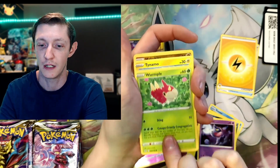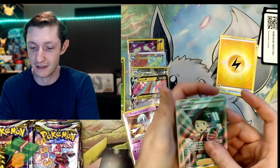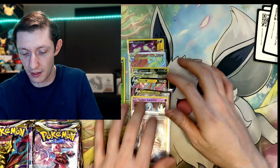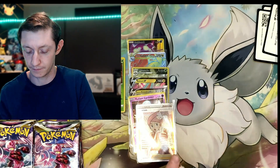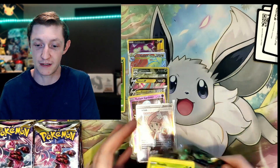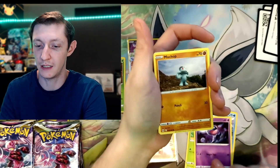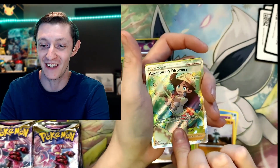I'll contact the seller — I won't release their name because I don't want to put any hate on them. Makuhita. And we got a Thornton trainer — not a Trainer Gallery though. So I tracked it a couple of days later to find out its whereabouts, and it hadn't even moved — the last update still said processed at my local facility, even though they told me it left.